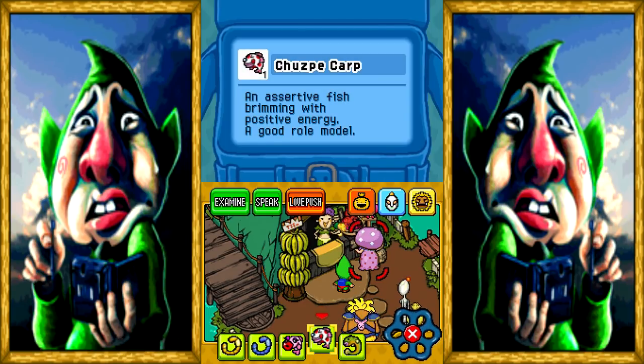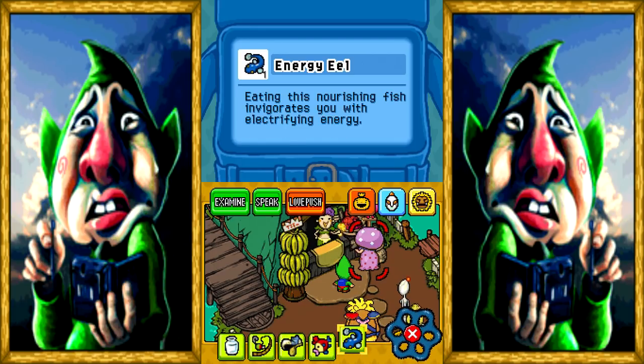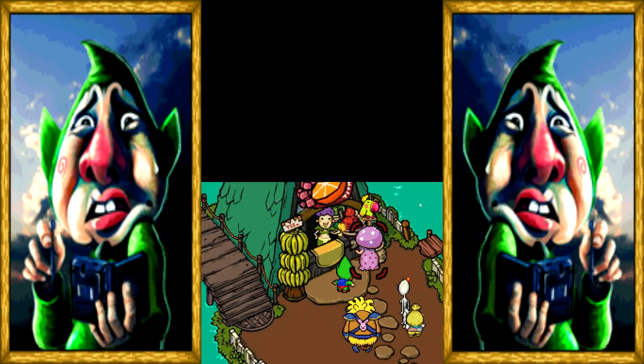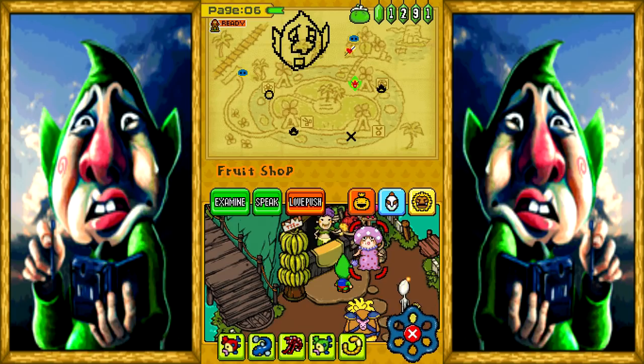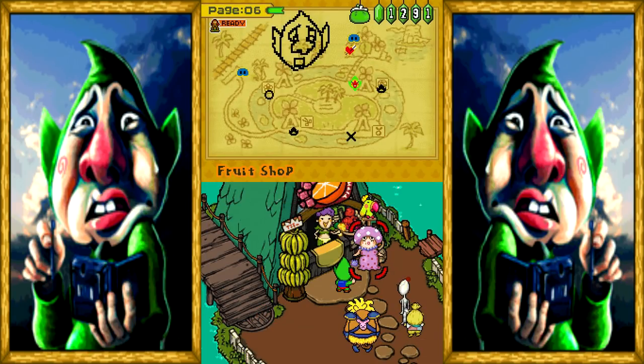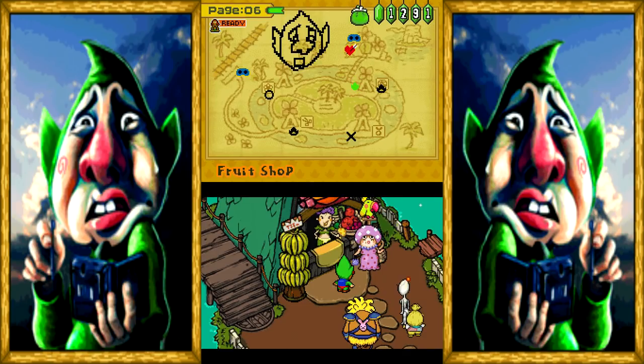Do you want a Chutzpah Carp? It's filled with positive energy — that might be good for your husband. Obviously she wants the Energy Eel, but I wonder what happens if you give her the wrong fish anyway. Have a Chutzpah Carp — why the heck not. She doesn't want Chutzpah Carp; she wants an Energy Eel. Here you go — husband is saved! It certainly wasn't a Chutzpah Carp. It was like my very first catch in that area. Everyone knows an Energy Eel is like seafood Viagra. He needs stamina. This game is known for being dirty already.